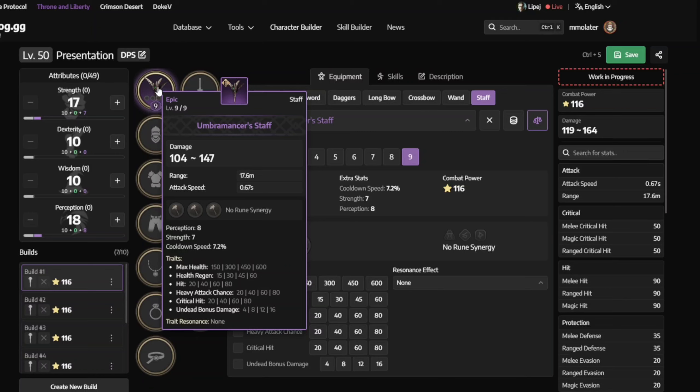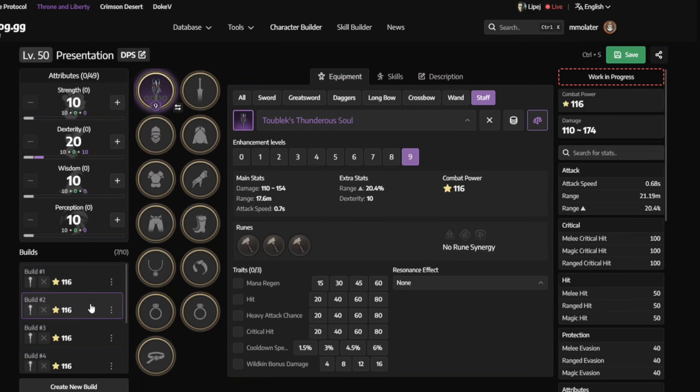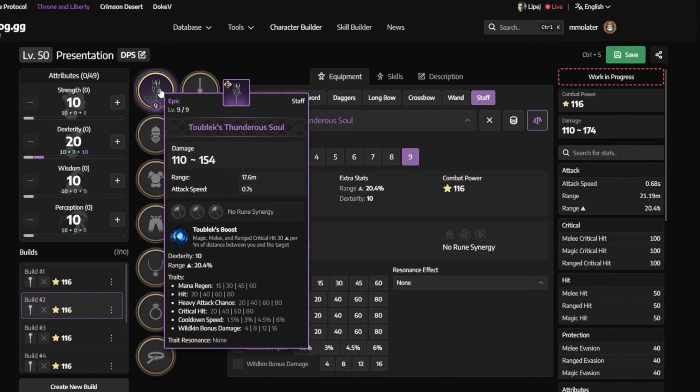Now let's check the purple weapons. First in the list is the Umbromancer Staff. It's not easy to get since it's limited content — it drops on Sarodoma Island and from Sarodoma Island chests, which you can get from the Blue Contracts. Check the videos about contracts on my channel; it's very important. This staff is not the best purple, but for some classes it is really good since it has a huge amount of Perception and Strength. If you are trying to max your attributes, this stuff is perfect for you.